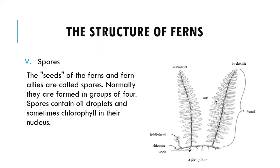The other part of the fern is the spores — the seeds of the fern are what we call spores. These are normally formed in groups of four. The spores contain oil droplets and sometimes show profiles in their nucleus. The average parts of the fern plant discussed include the frond, the rhizome, roots, the developing fern, and the sori — those are just a few of the parts of the fern plant.